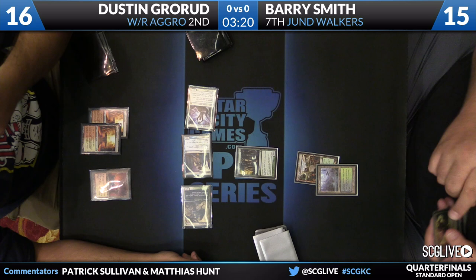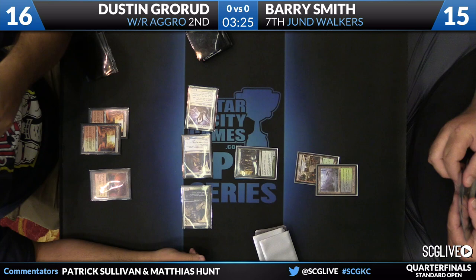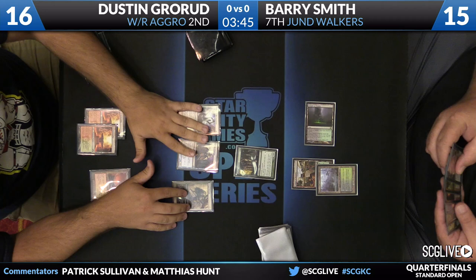He does take three and no play from Grorud. Barry gets to untap with his mana — we'll see what kind of removal spell he has and whether it'll be enough to stabilize. He didn't take too much damage; he's in good shape. Dustin's got a couple sources of close-out — Boros Charm and Brave the Elements — and also two copies of Ajani's Steadfast. So even if he's flooding out a little, he has a couple of cards to help catch him up.